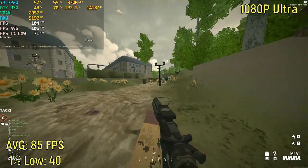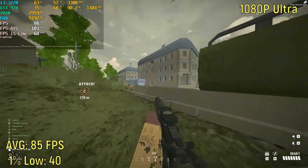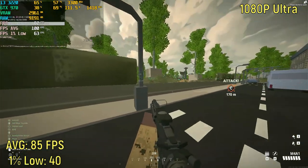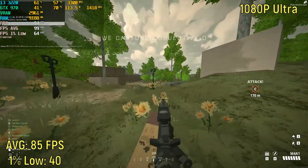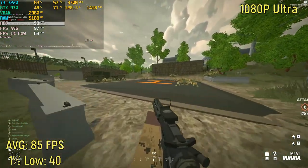Battle Bear Remastered on the 127 vs. 127 map on the Ultra preset with 100% resolution scaling was actually running very, very good, which is sort of to be expected for this game. On average, the game was getting around 85 frames per second, and the 1% low was around 45 — really, really good.